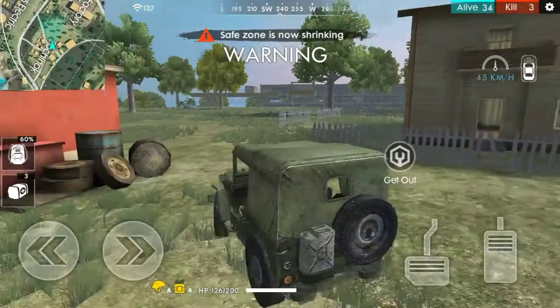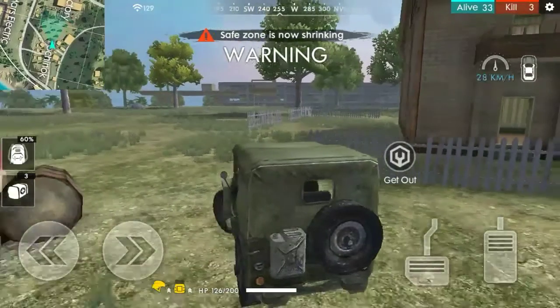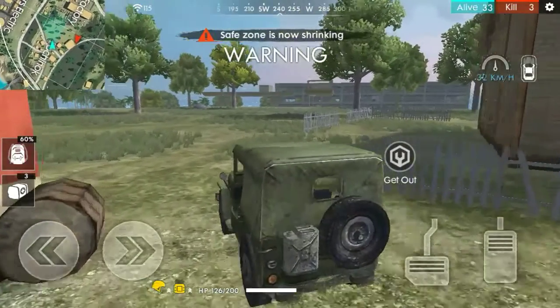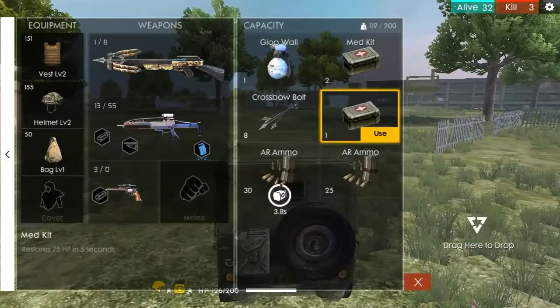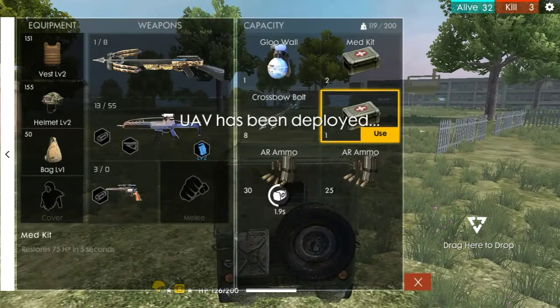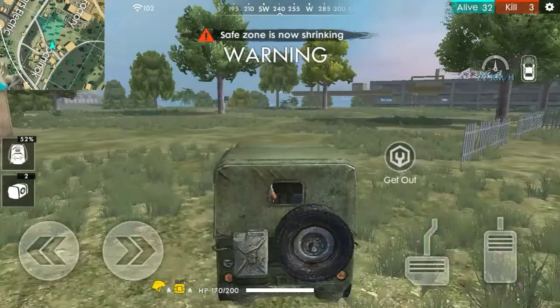What is this HP actually? No, it's good. I need to use a medkit because I think I've been attacked many times. A UAV has been deployed — what does this mean?